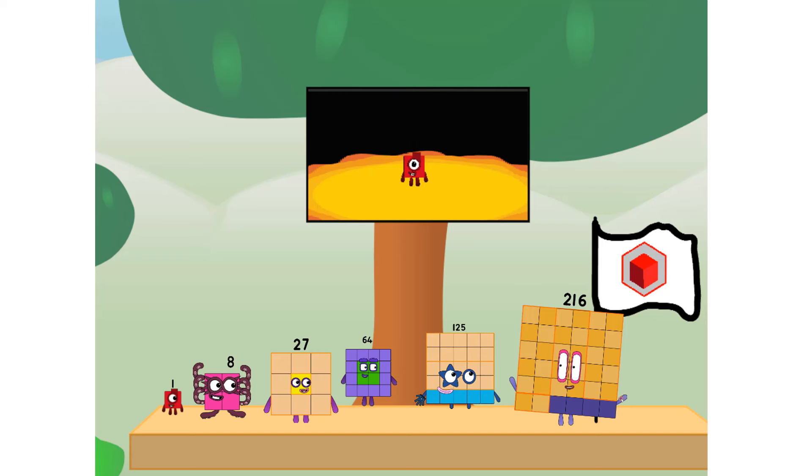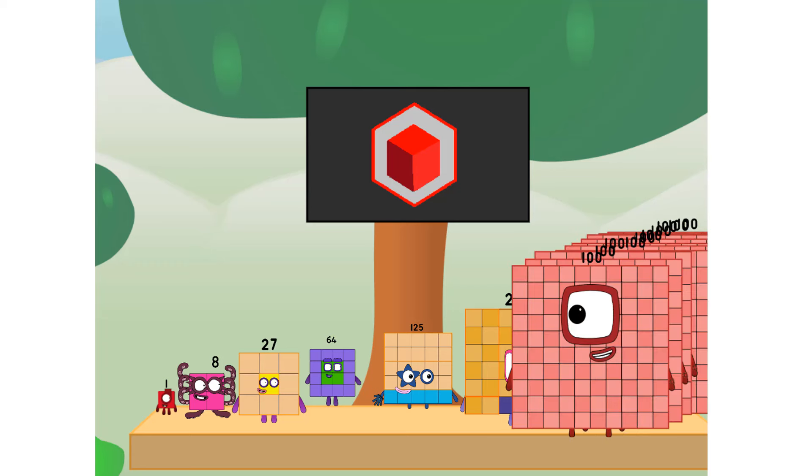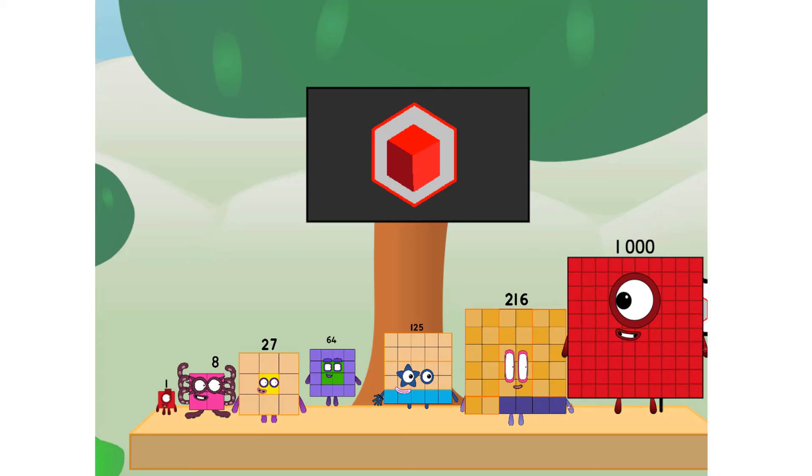We did it! The only thing left now is to plant the cube club flag. Number land, we have a problem — I forgot the flag. Don't worry, little one, I'll take care of this. Ninety-one. And I promise: no square power. Cube power only.